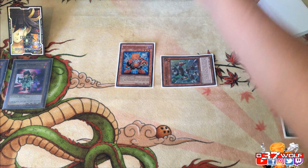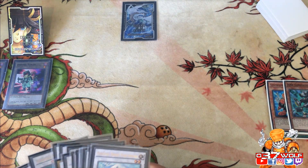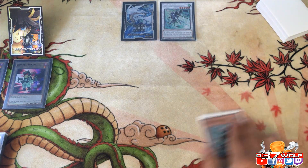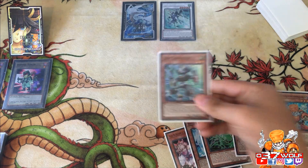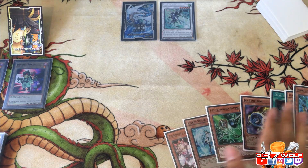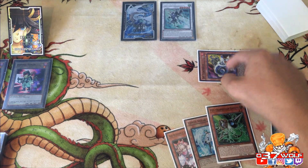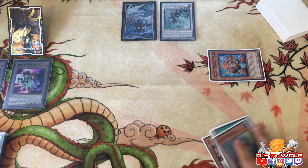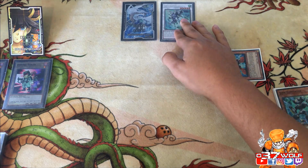So you summon, use Dark Ruler No More, and this guy revives your Converter. Put it in the extra monster zone. Then Junk Converter's second effect activates — the first effect pitches a tuner to add a Synchron, but the second effect is: if you synchro summon with it, you can special summon a tuner from your graveyard. So you can revive any of your tuners. Typically you'd revive Doppelwarrior to draw into it and have a level one, but in this instance bring out this guy — then use Junk Servant's effect.